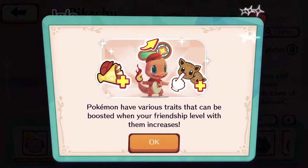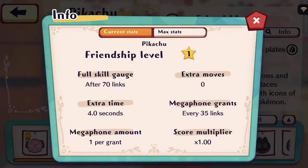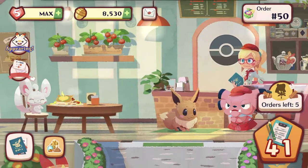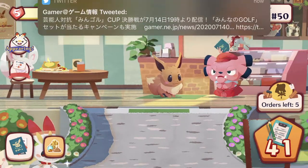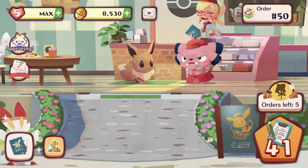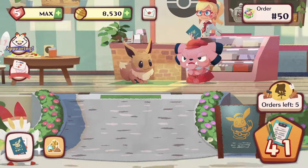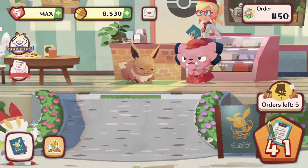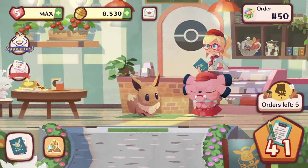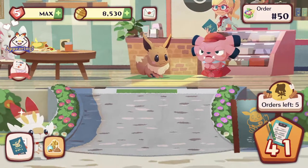There is one other way you can actually power up Pikachu — it's through the daily cafe request. I don't have the daily request yet because I think you still need to reach a certain stage level before it actually unlocks for you.